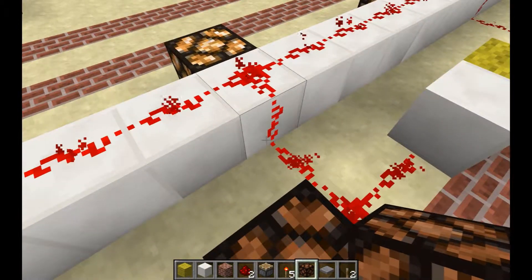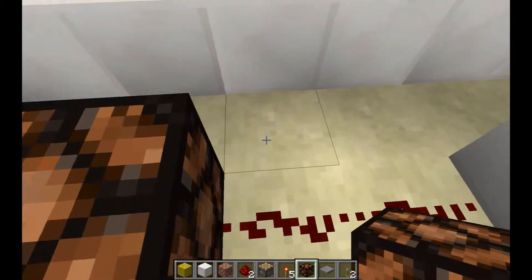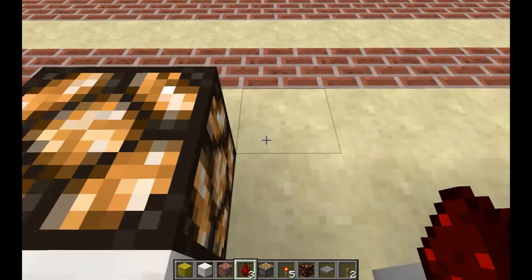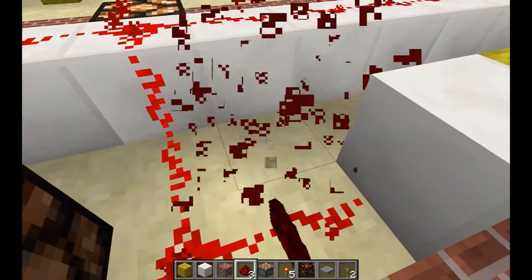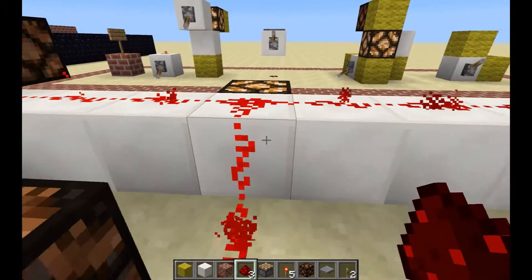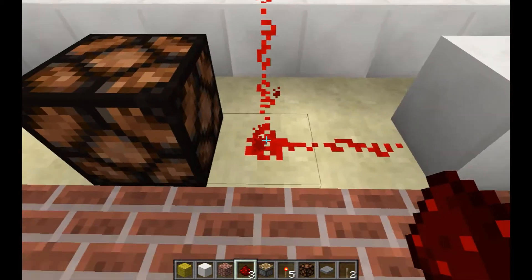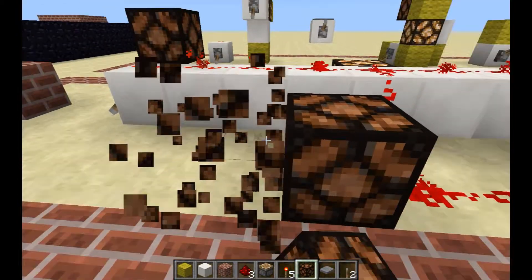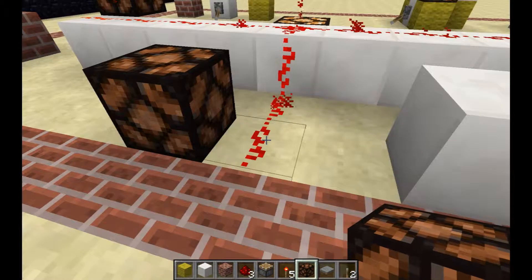Redstone is only placed on top of blocks. If you want to move it down, you can't draw on the side — what you do is place it here and it links up automatically on the side. It only goes into what it points into, so if you have a line with another line going off here, it goes into that direction because of where it's placed. If it's not pointing that way, it does not get power.